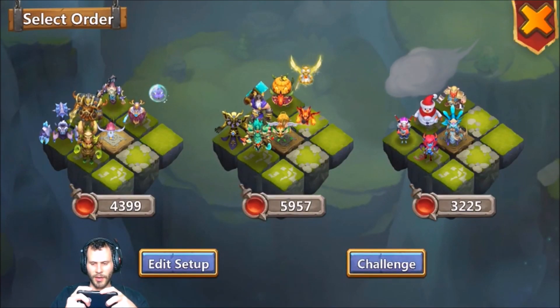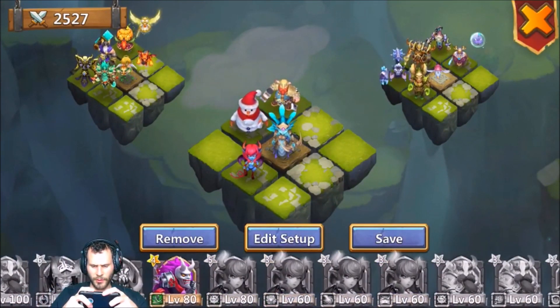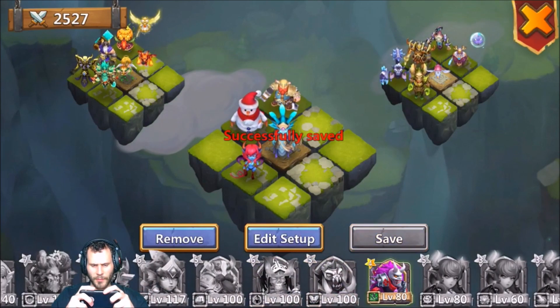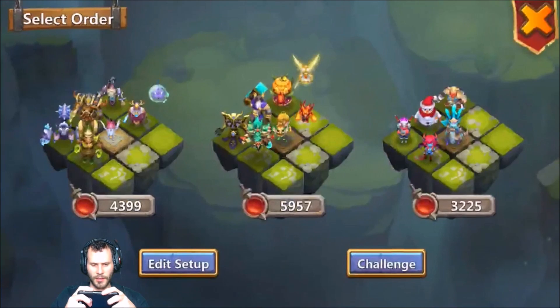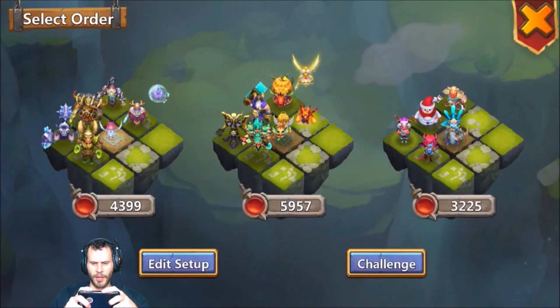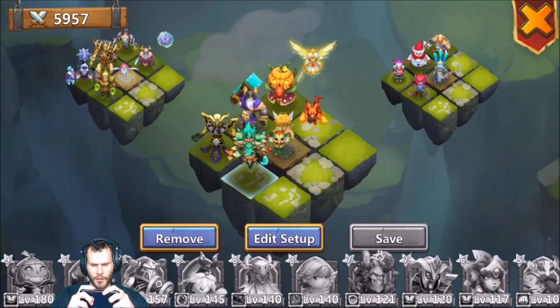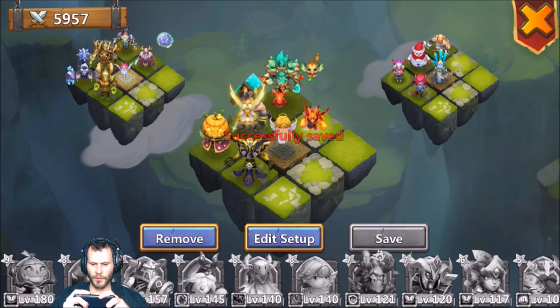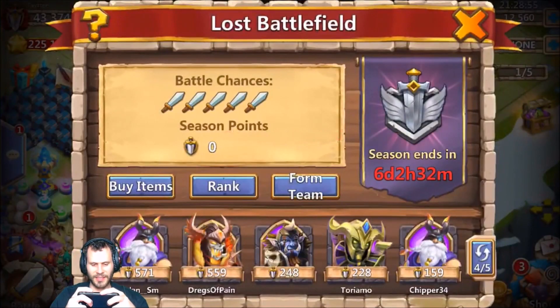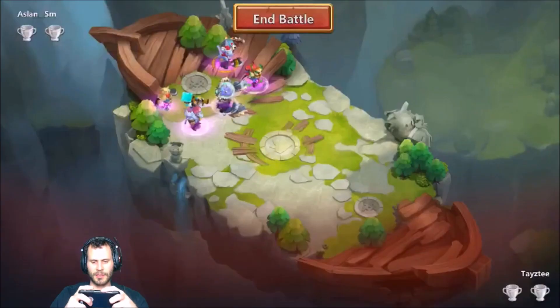Let me see if I can make my setups better — let's remove this ninja real quick. Yeah, I can't really make my teams any better than what I got, and I like the way I have them placed. Actually, I need to change up this setup — I don't know why my Phantom King is not up front. There we go, Phantom King up there for that scatter.